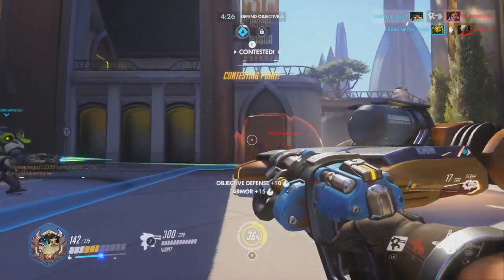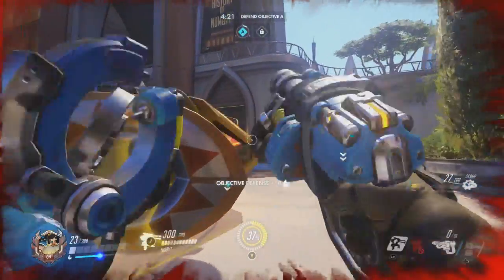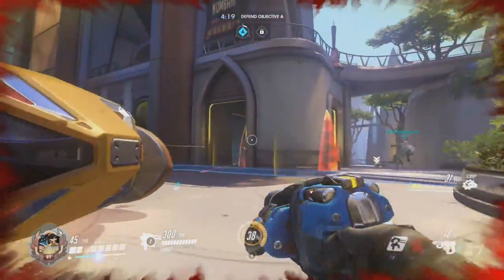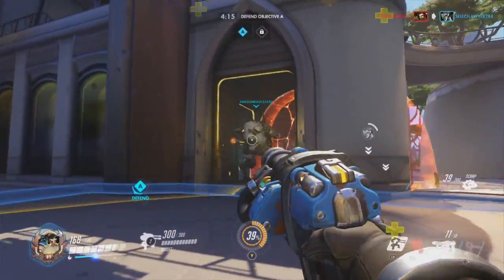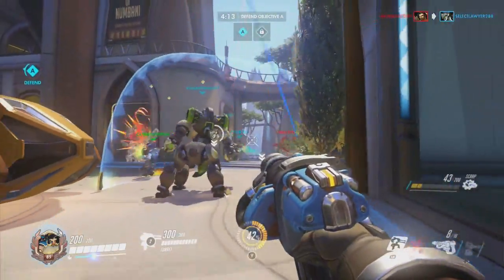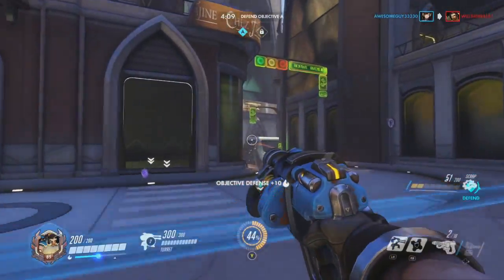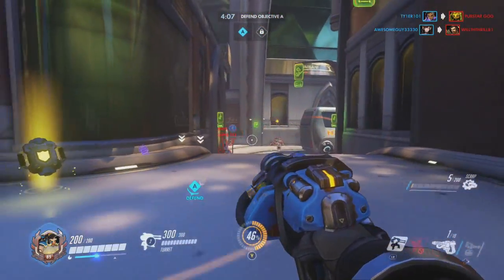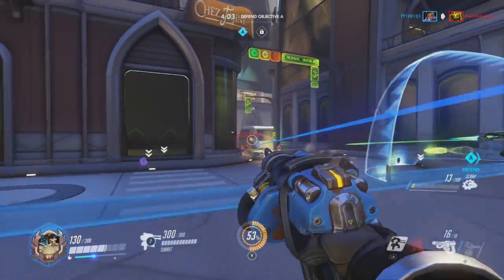I've got Hanzo and Orisa on the point. Let's talk about turret placement because that's going to come into play here. I have set my turret up at the rear left corner of this objective. There are several different places in every map where you can set up your turrets — it creates nasty little choke points for your enemies. Where I've set mine up, it gives me a great line of sight to my left, my right, above me, behind me, and in front of me.